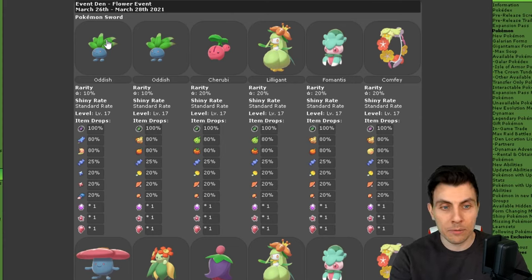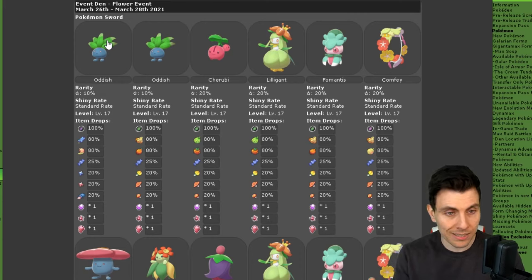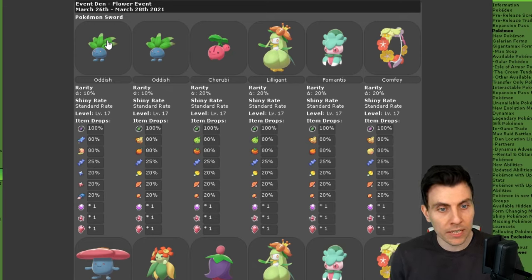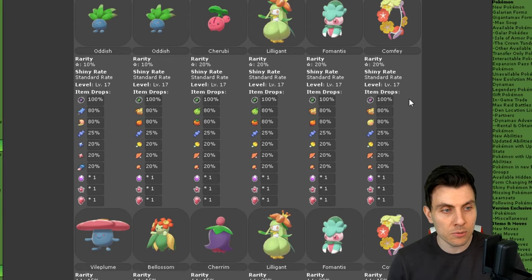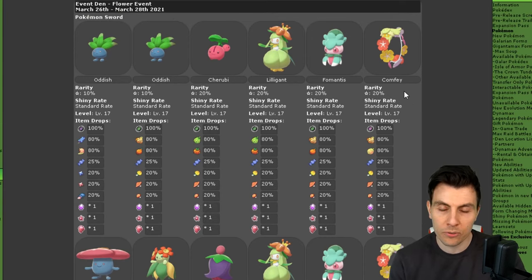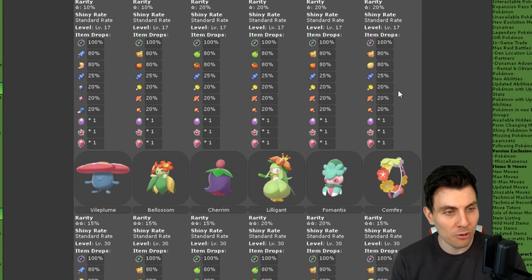All the Pokemon you're going to get in Pokemon Sword are going to be exactly the same for the rated star dens as in Pokemon Shield — exactly the same across the board, doesn't matter which variant of the game you've got. Kicking off with the one star raids, you've got Oddish at 10%, Terubi at 20%, Lilligant at 20%, Fermentis at 20%, and Comfy at 20%. Comfy is a nice one especially for competitive players — very good in the VGC scene — and Lilligant is not a bad Pokemon in its own right.